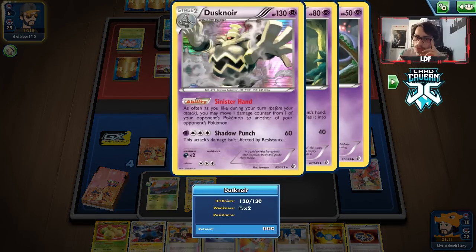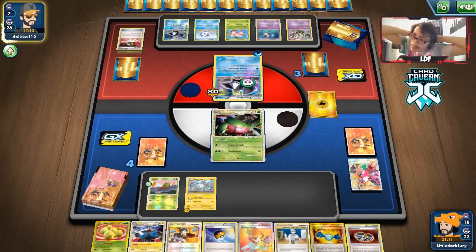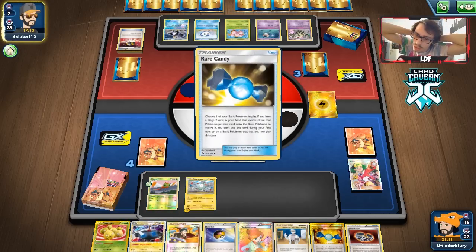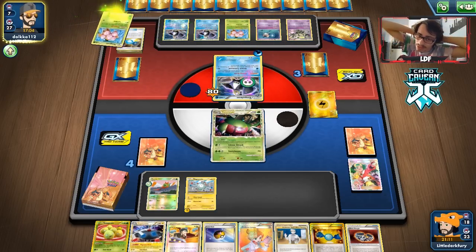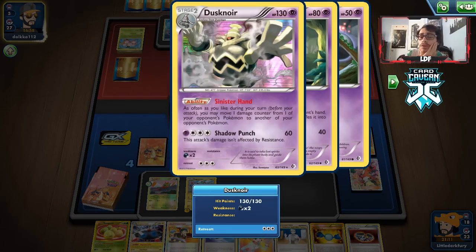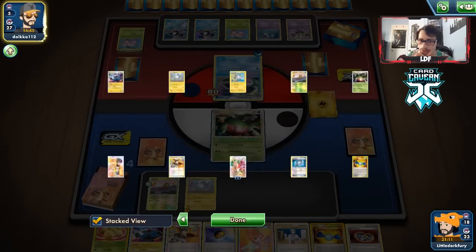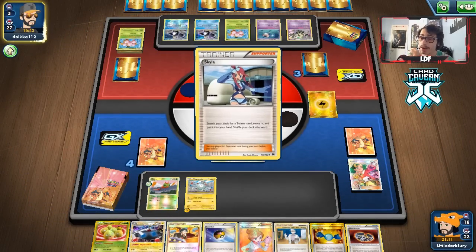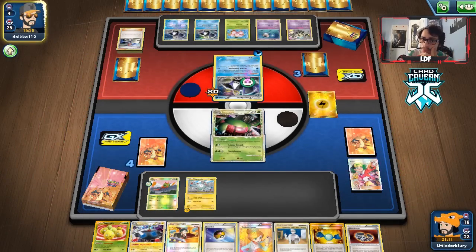We could try to take out the Dustnoir with Magnezone if we get three energy on it. We can't do Laser Virbank against Empoleon because we can never two-shot Empoleon by hitting for 70 plus Laser — it only works against EX Pokémon with lower HP. We think about going Judge here. We really need to get Max Potion. They're gonna Skyla for their own Max Potion. They get Switch to attack with another Empoleon.